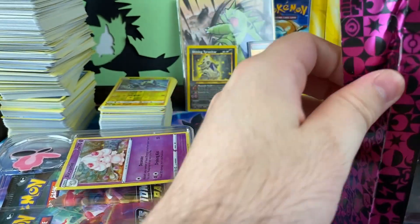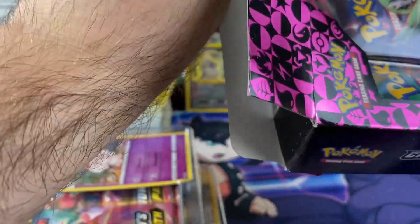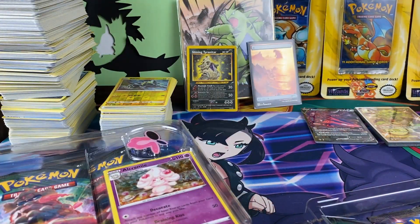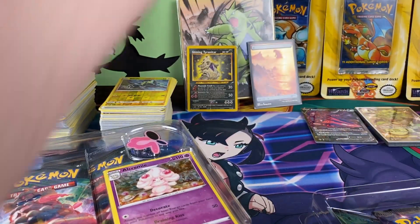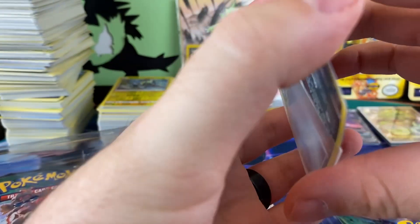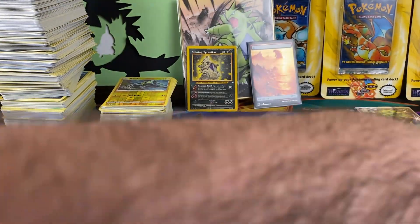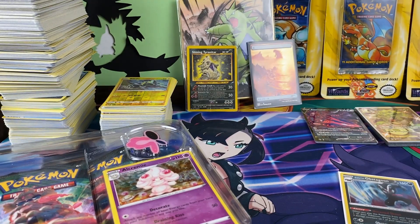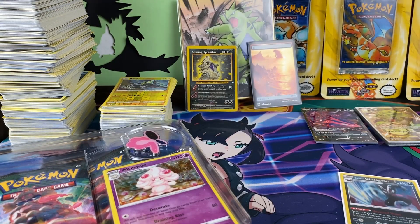As always, hope everyone's having a great day. Our main goal is the Shiny Charizard V. Apologize for the baby in the background — he's gonna be the way he is. Here's the first promo. Like I said, I love these promos so much, just because they're at least printing stuff with that hollow pattern.